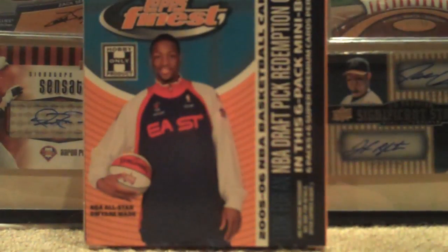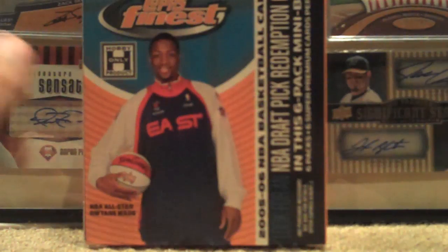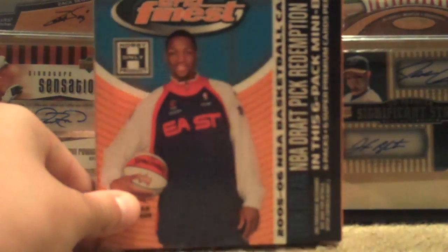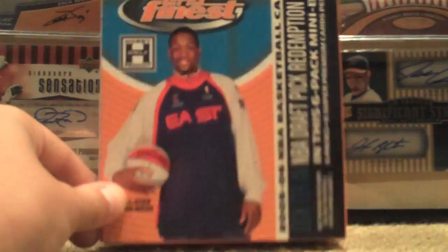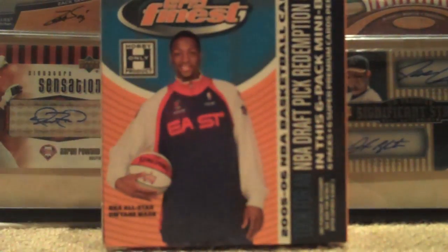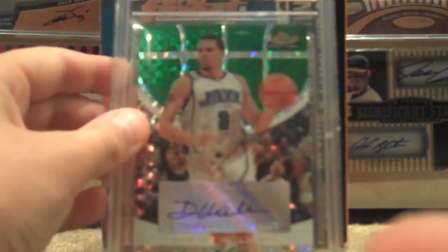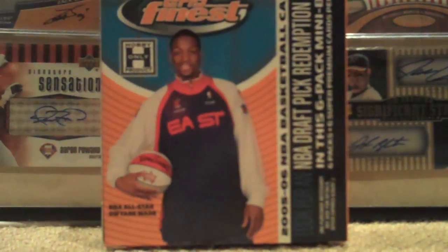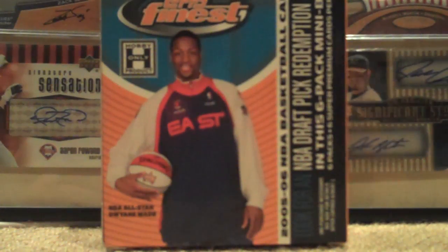Hey guys, I'm Always Injectus here. Here's a recap video of a 2006 Topps Finest Basketball — one auto or jersey per mini box, three mini boxes per master box. I got this because I pulled a nice Taron Williams rookie auto numbered to 75. I really like this product, so here are the refractors I got.